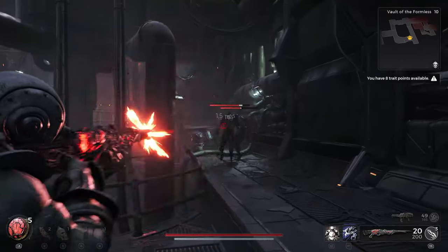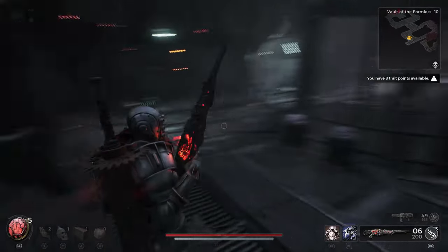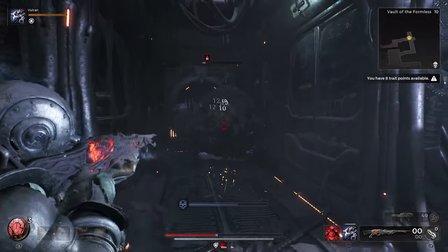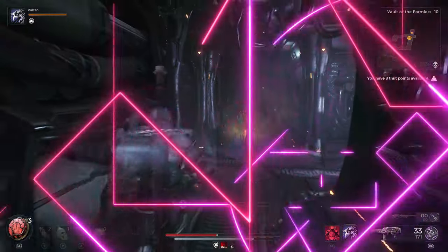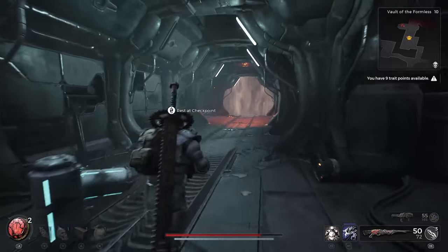But the payoff is definitely going to be worth it. You're going to be fighting off quite a few enemies within this facility, making your way all the way through, tackling quite a few elites as you go, so you'll definitely want to stock up on your ammo. But eventually you'll make it through to very close to the end of the facility, where there'll be one of these doors that usually signifies a boss is coming up or some kind of event.